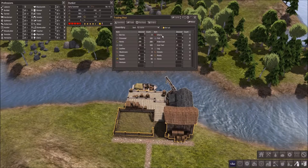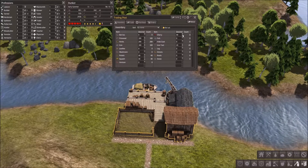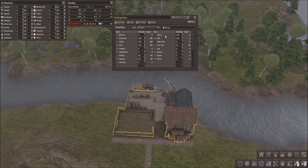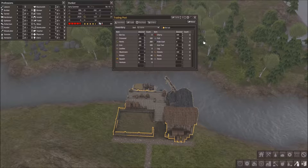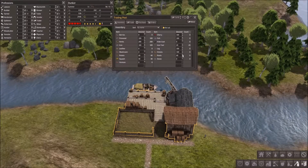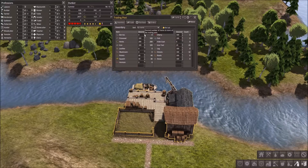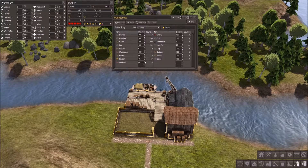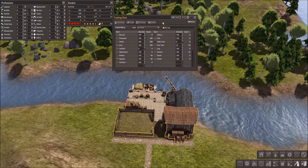Do we have anything else that we could trade? We could put cherries up, maybe a hundred in there. Fish maybe. The food storage will drop briefly while the guy puts everything else in here, but it should go back up. I'm gonna put a hundred of everything in here - mushrooms, venison, squash, and potatoes. Hopefully we will have enough to trade.